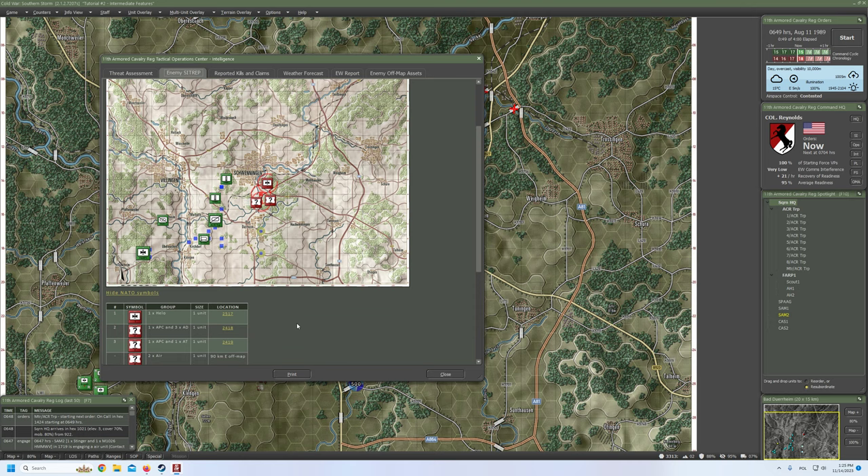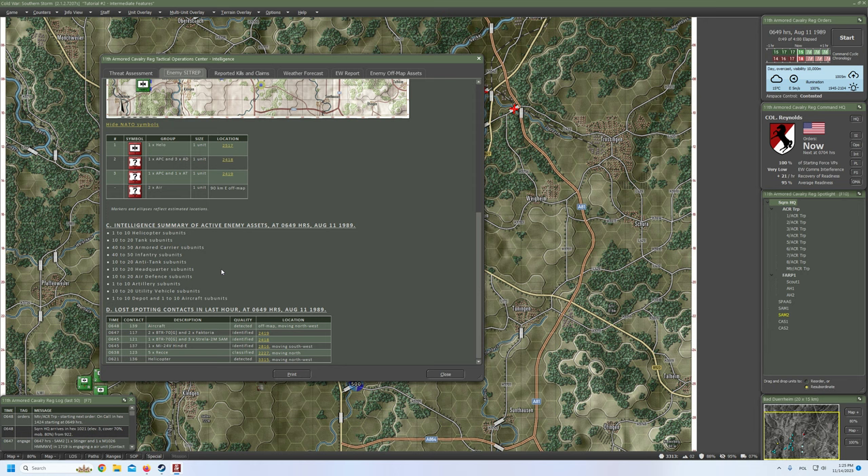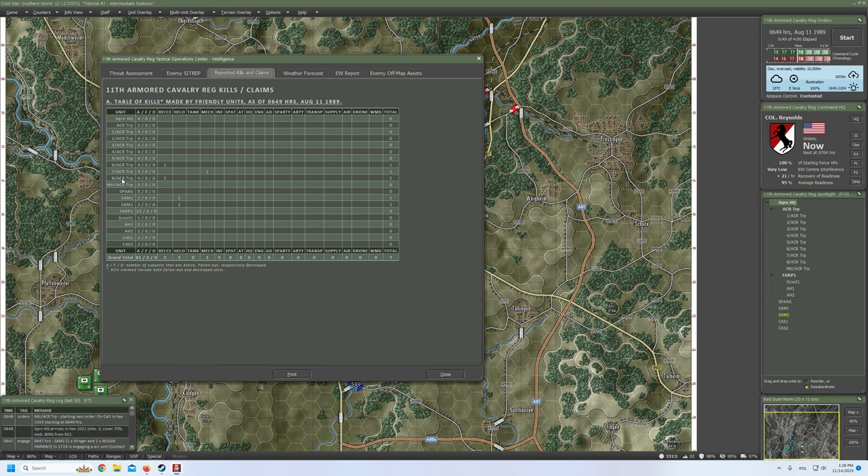Quick look at intel and enemy sitrep. Two times aircraft and they are 90 kilometers east of map. One APC, one AT, one helo — so one heli is left. BTR-70G and Factoria, confirmed. BTR-70 and Strela 2S-2M. One Mi-24 heli. Five rockets. Reported kills and claims — the eighth ACR troop, which is my tank platoon, with two kills. The sixth with one rocket kill and seventh with one mechanized. Three helis are down as far as I see. That would be it.